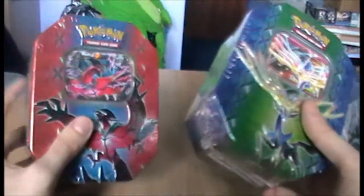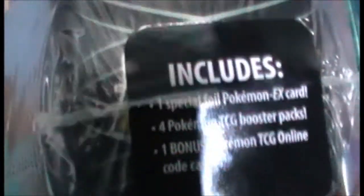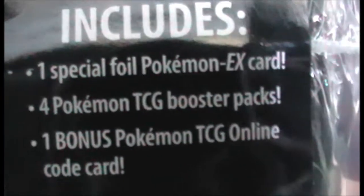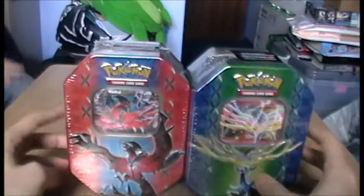I intend to get a Yveltal tin eventually, but obviously I'm not going to film that, so just a brief look at it. It works the same as the other tins — you get something on the other side, includes one promo, four packs of TCG cards, and the online code card for the EXs that come with this.